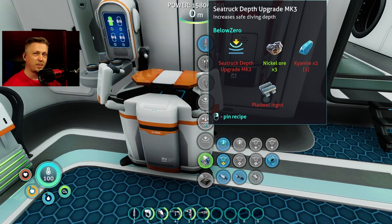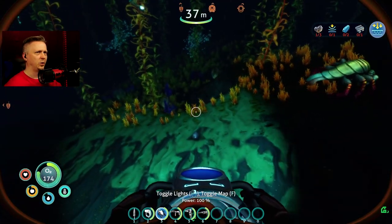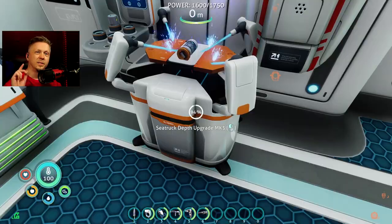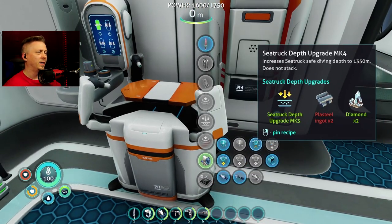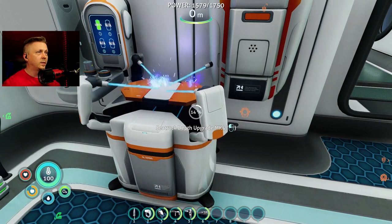The sea monkey brought nickel ore — I'll take it, but you can do better than that. Then yes, some kyanite! All right, I have what I need. C-truck depth upgrade mark three done. Now I can already make the mark four — I really don't need it other than it gives me that extra little bit down in the red crystal zone, but we're going to make it anyway.